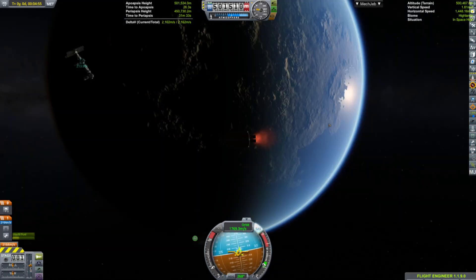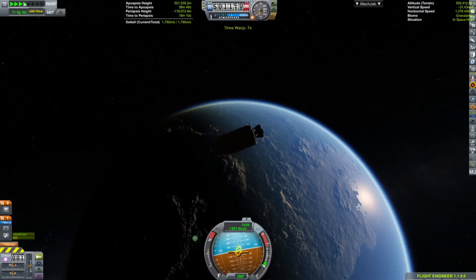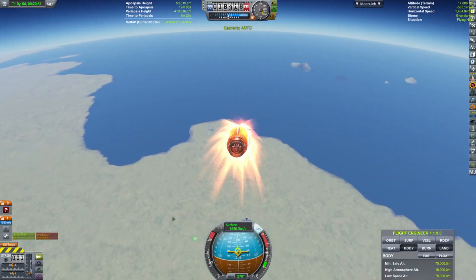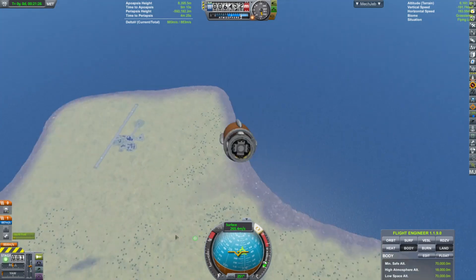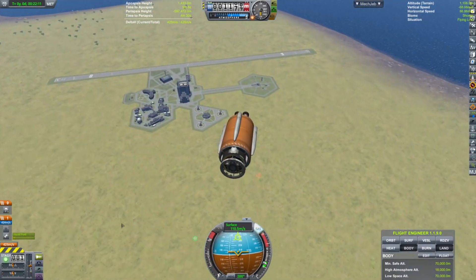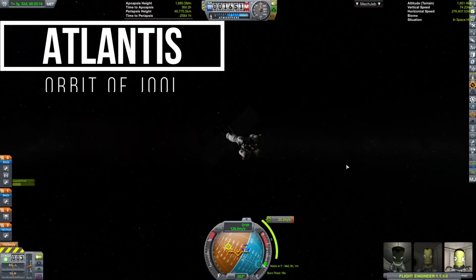Here is our second stage now deorbiting itself so we can recover it for more funds. I had it come in at a pretty steep angle — the payload it carried was pretty light, so it had more than enough to make this burn. I also noticed we were going towards the ocean, and I was actually able to steer it pretty effectively, which I was pretty shocked with. I probably could have gotten it a little closer, but I didn't want to risk it. We were actually able to fully recover it.